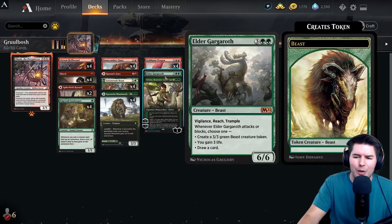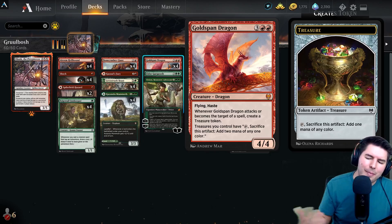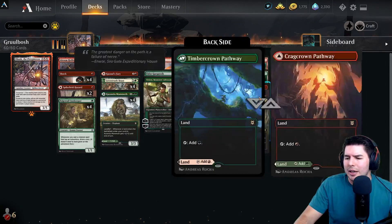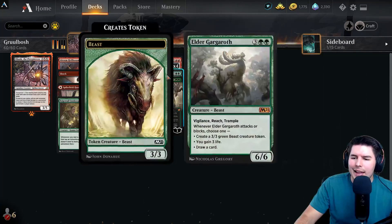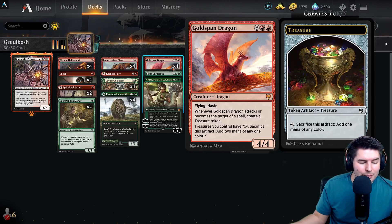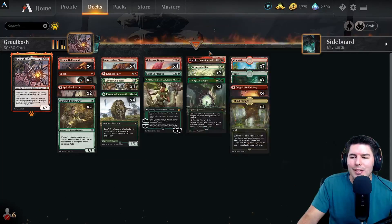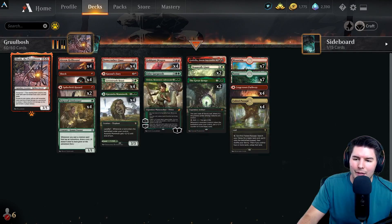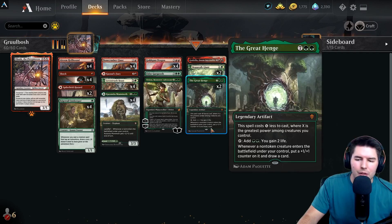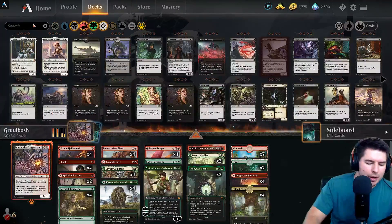I don't feel bad about running one Yidaro here - it fits into the deck pretty well. If we can get Radha's Handaxe on it in the early game we can cycle it, it goes back to the library so we can run into it again later. I was going to go up to two but I wanted to play one Gargaroth, one Vivian, a couple of things here and there. Goldspan Dragon is kind of the main Kaldheim card we're playing.